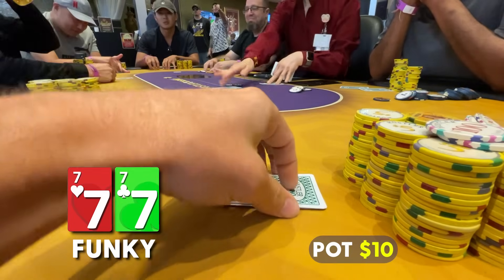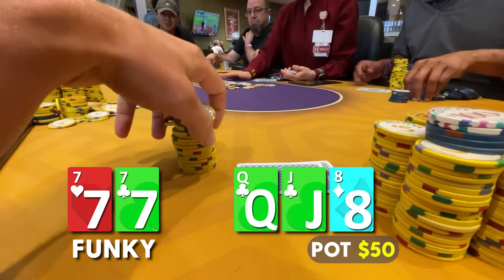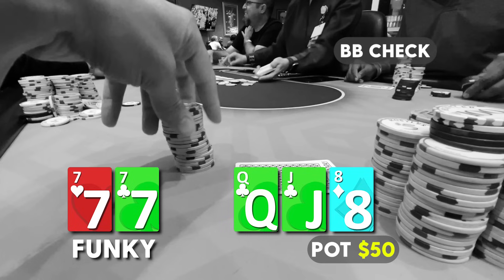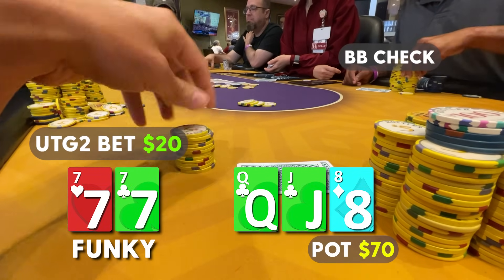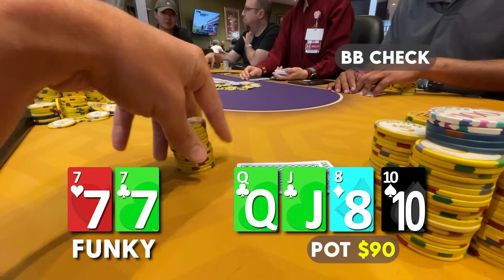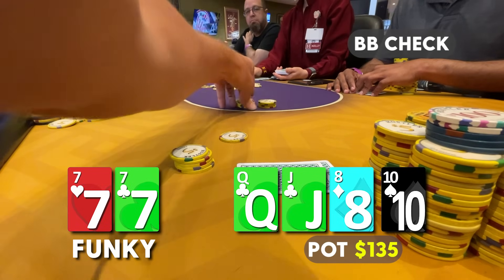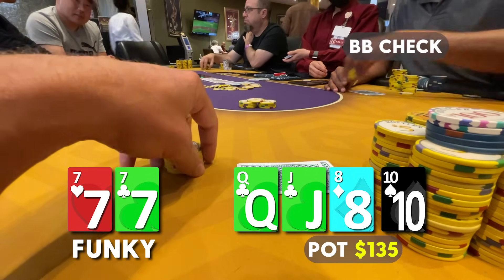We look down at pocket sevens under-the-gun-two, raise to $20, and our friend in the big blind — the action player — comes along. The flop comes queen, jack, eight with two clubs. Our opponent checks to us — this guy is opening any two cards with a 70-80% VPIP. He wants to play. I think we have all the overcards here, so we bet $20 and he calls very quickly. The turn is the ten of spades — not a great card since a nine now makes a straight — but when he checks I think I should bet all my two pairs for value. I bet $45 and he calls very quickly again.